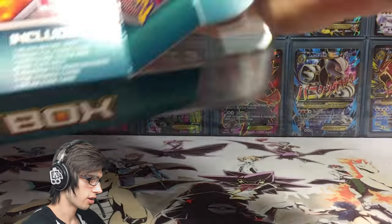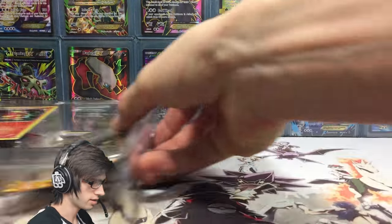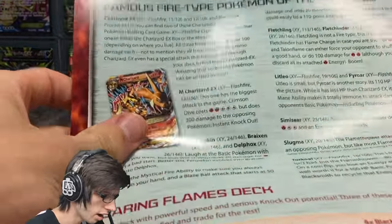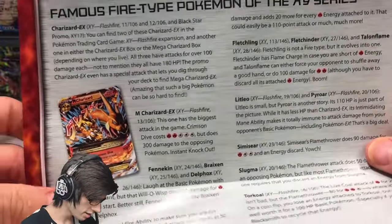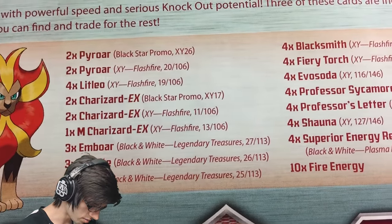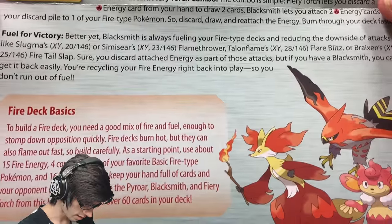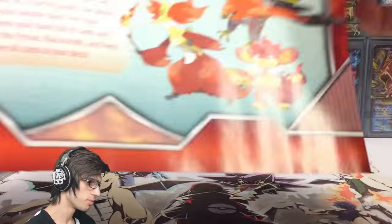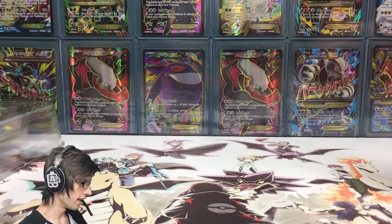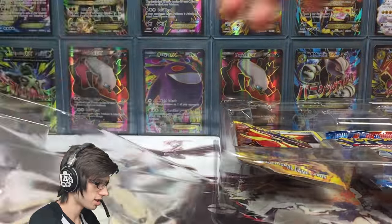Let's go! So what's this? Oh, this is like a how-to-build-your-deck guide, it's got a Mega Charizard EX there and some numbers that you could potentially use to help build a deck based around the Pyro, I'm guessing. But yeah, if you'd like to pause and have a read of that, there's a lot of stuff to go through, so let's just keep moving on and get to the main attraction here.